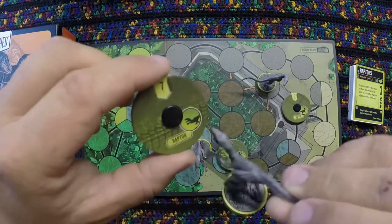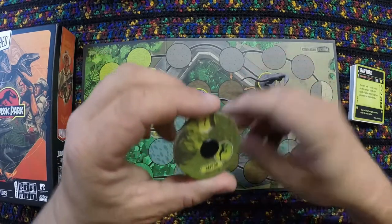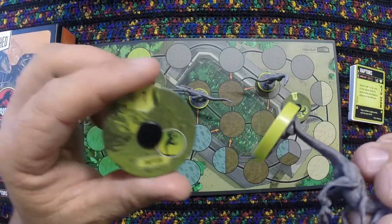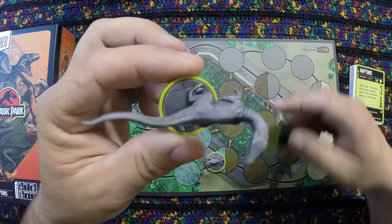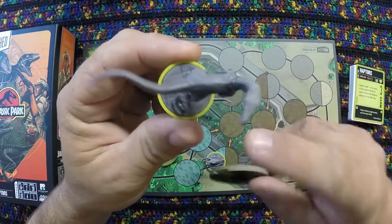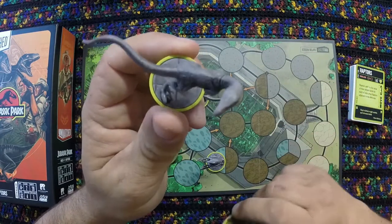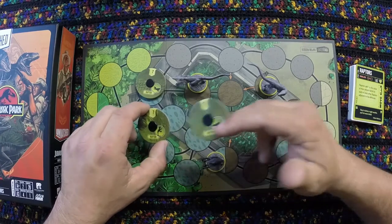One base has the tire track on it, another has a stone rocky area, and one has the tiled floor with a ladle on it — representing the scene from the original film with the Raptors chasing the kids across the kitchen. Together they have a combined health of 21, and you have to defeat all three of them.